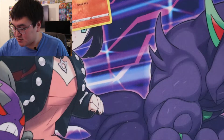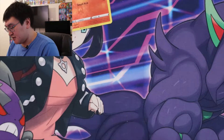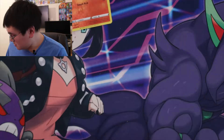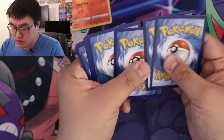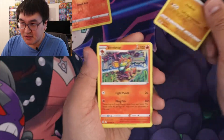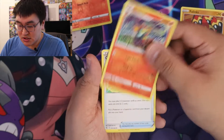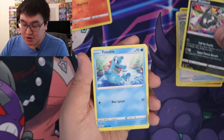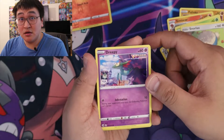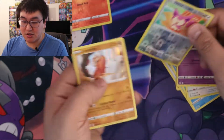Nothing big yet in these packs — there are four more packs to go, so hopefully we have something in them. We got Phalanx, Simisear, Clawitzer, Trubbish, Totodile, Phantump, Snorlax, Treecko, Skiddo, and a Landorus. Looks like there's a holo.